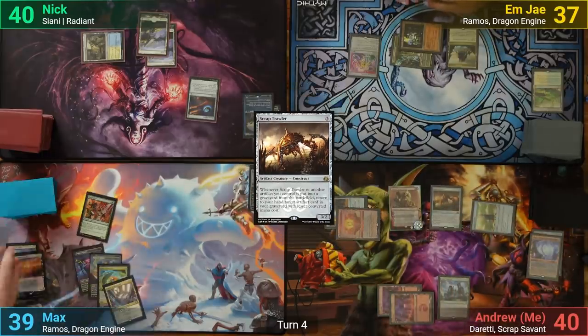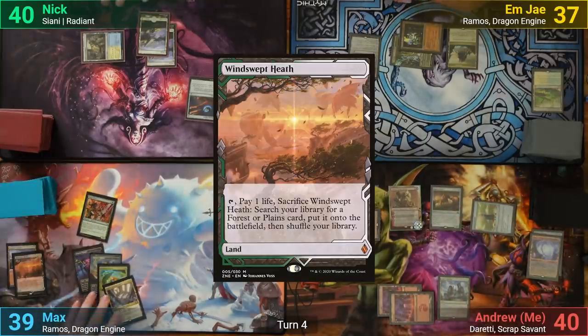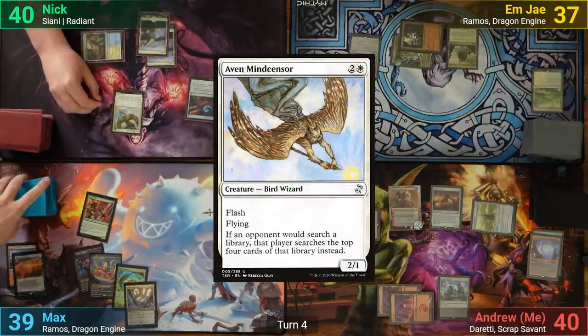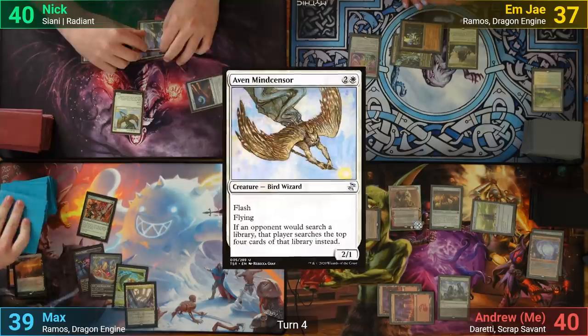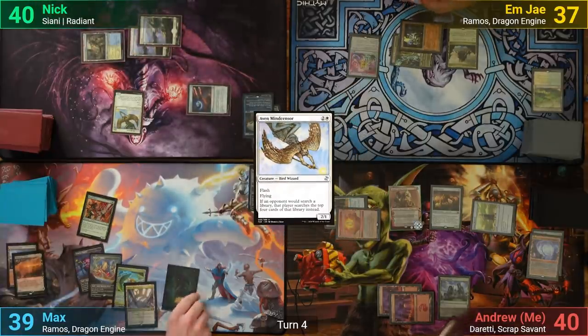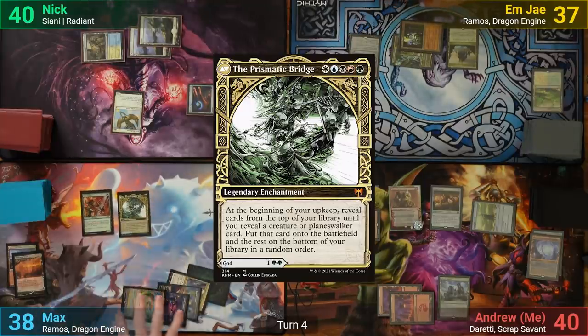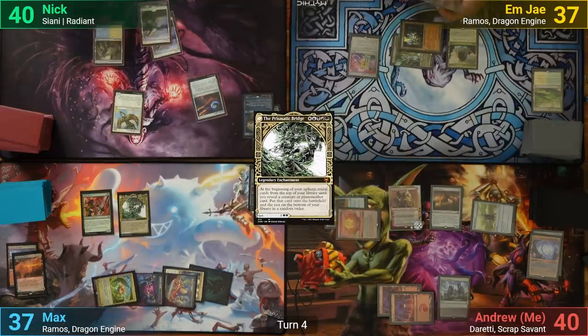Max draws and plays a Windswept Heath, sacrificing it and losing one. However, responding to the trigger, Nick flashes in an Aven Mindcensor. Max gets super lucky finding a Forest off his top four. He then casts Prismatic Bridge and passes. Nick draws and plays a Plains.